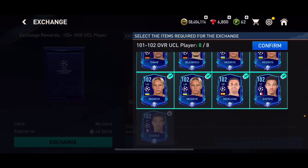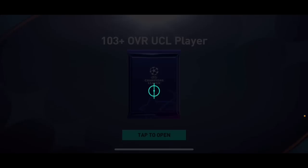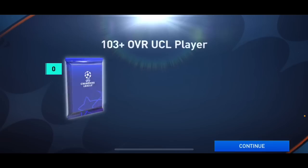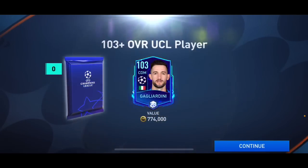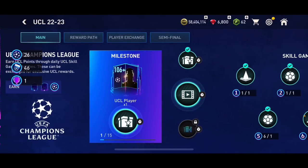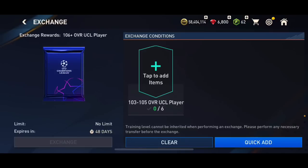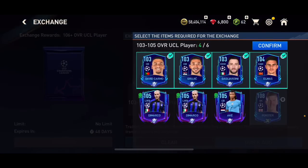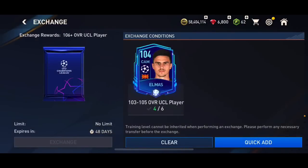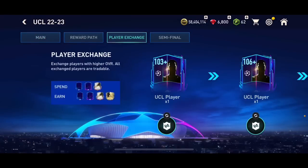All you need to do is put those untradable cards into player exchanges, and the cards you get back will all be tradable. I've got one 1-2 overall card left. This time I got a 1-3 overall — that's a bit unlucky since I've already done all the 1-3 overall exchanges. I try to do another exchange but I can't use Demarco and Okay because they are Road to the Final cards.